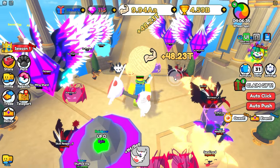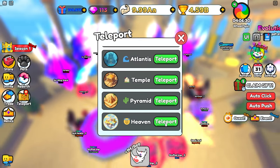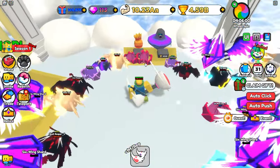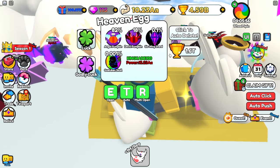Now let's go ahead and lift some strength. 48.23 trillion — 4 times better than what we started off at the beginning of the day! So that is awesome. So now I'm just going to go ahead and AFK strength, then AFK some wins, and then open some of the best eggs in the game — which are these ones right here — and hopefully get some pretty good items.